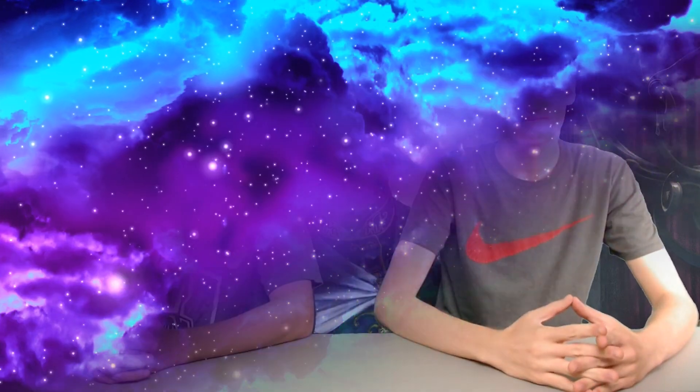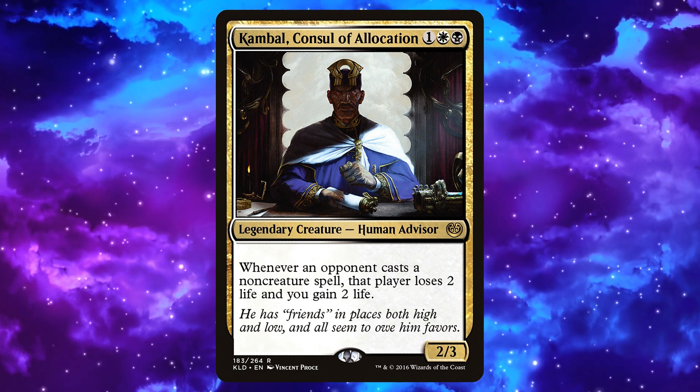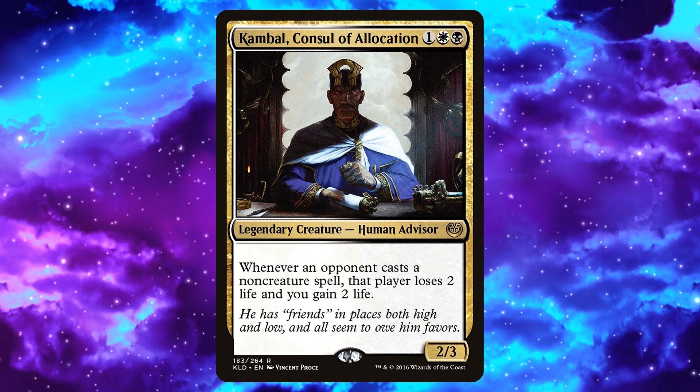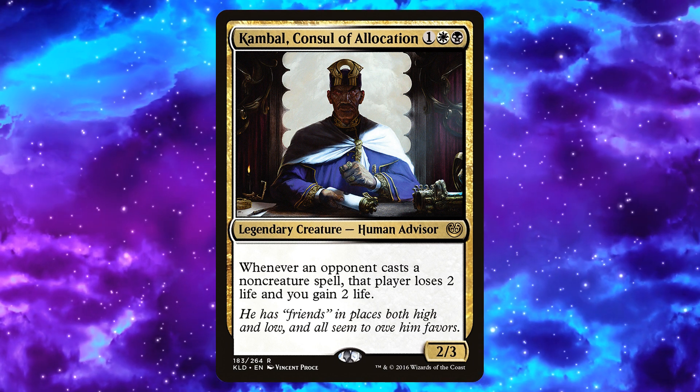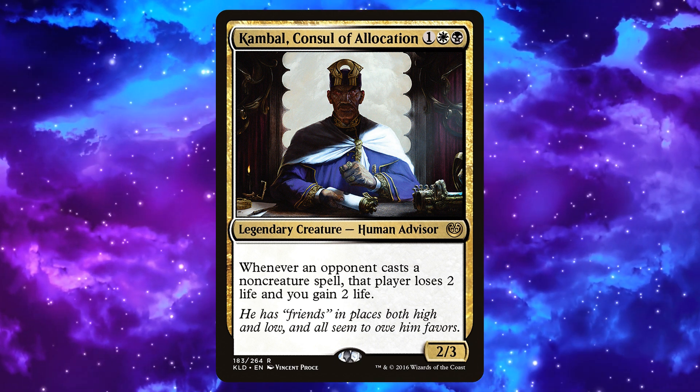Let's read Kambal, Council of Allocation. He is one white, black — four, two, three. He's a Human Advisor. Whenever an opponent casts a non-creature spell, they lose two life and you gain two life. The old draining game. This deck is all about gaining life. It's a tribal life gain deck, which is the main thing — that's what we're doing. We're going to gain life, use that life, and that's what this deck does.